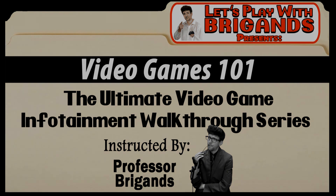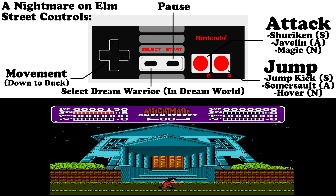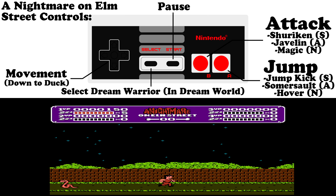As we start a new game, we can choose how many players we have — up to four players. That is not a typo; Fluff's going to talk a bit more about that later. As we take a look at the controls for A Nightmare on Elm Street, pretty basic attack and jump, though these change with each Dream Warrior that you're controlling. We'll talk about that a little bit later.